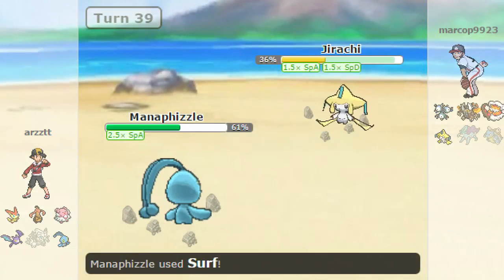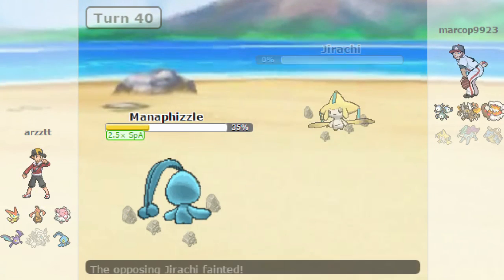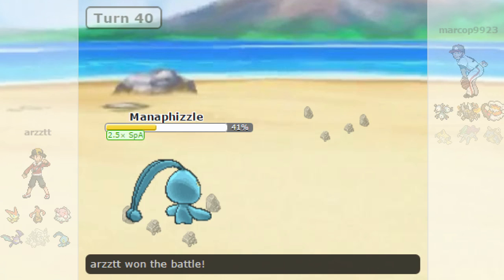If we get a good roll I could live this next one. I win the speed tie - that's game! He's just gonna forfeit. I kinda wish he didn't, but what would've happened is he would've gone Magneton, died to Surf, and then rocks would've killed Mega Pinsir and Landorus. Good game with Markop.